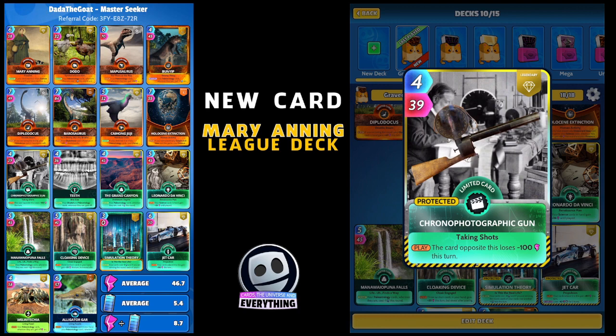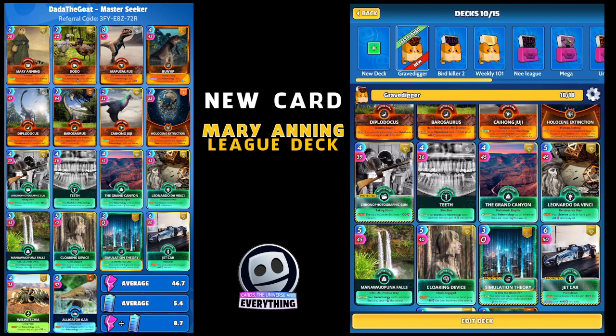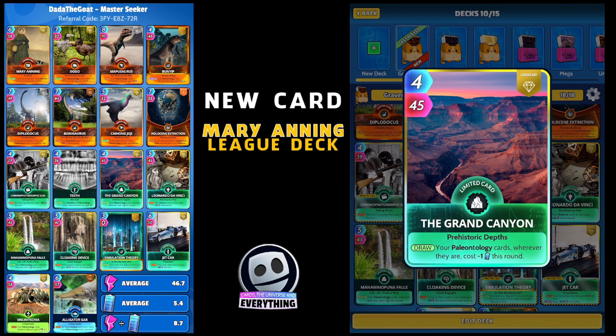The next one is Teeth - I've gone with Teeth because it's got a little bit of an effect on paleontology for synergy. Your paleontology cards wherever they are gain plus nine until played, and that's on the draw. Then the Grand Canyon - another cool card to help with energy costs: on the draw your paleontology cards wherever they are cost minus one this round. That's a limited legendary.